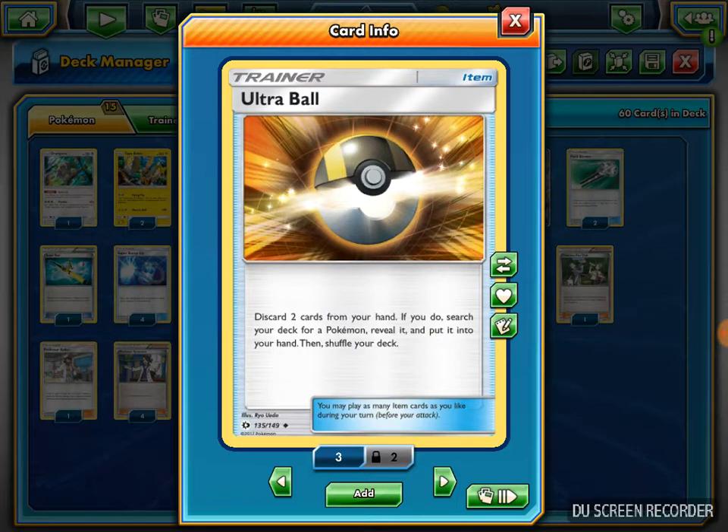I play 4 Ultra Ball - the basic Pokemon getter. You discard 2 cards from your hand and get any Pokemon and put it into your hand. So I use this to search out my Hoopa, my Alakazams, or my Tapu Lele.